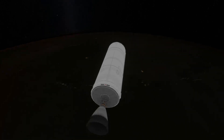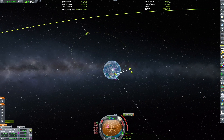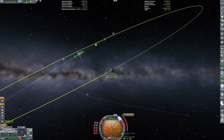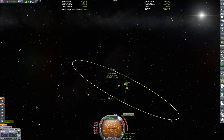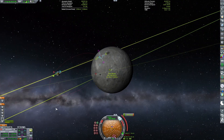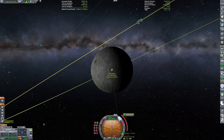We can plot our burn to the moon. I used the Lunar Transfer Planner — or at least we believe that's the name of the mod, but you can find it very easily on CKAN. That basically gives you the correct time to launch and what inclination to launch into, so you'll get a nice transfer to the moon.